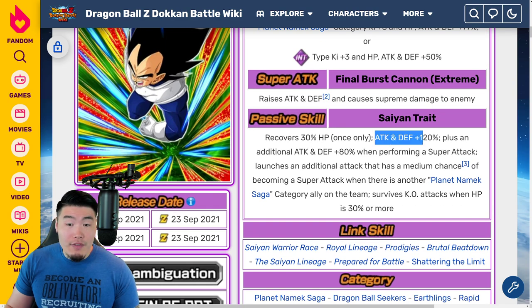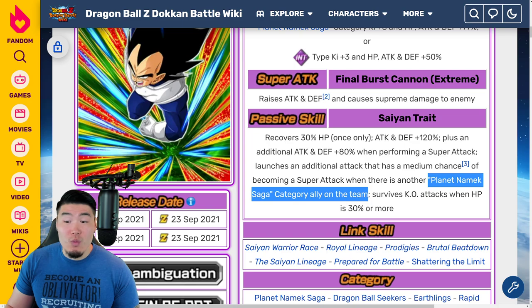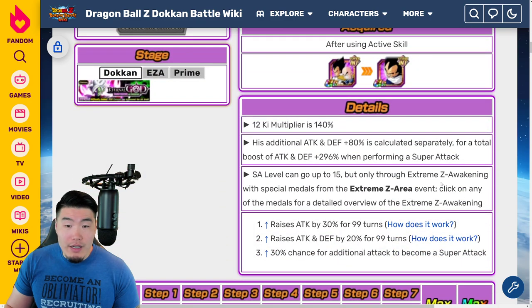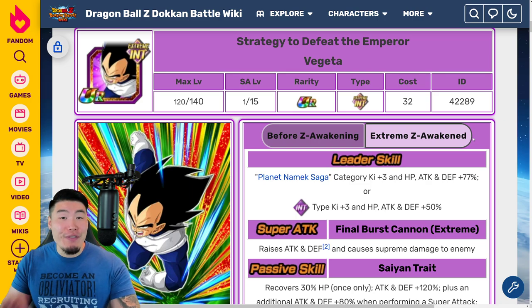120% Attack and Defense, additional 80% for Super Attacking, medium chance of launching additional Super. The only condition for that is having a Planet Namek Saga category ally on the team, which is really, really easy to meet. The additional Attack and Defense plus 80% is calculated separately for a total boost of 296% Attack and Defense when performing a Super Attack. Looking good — all three so far, very, very strong.